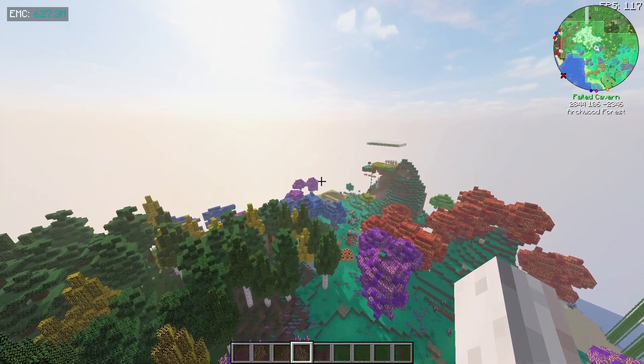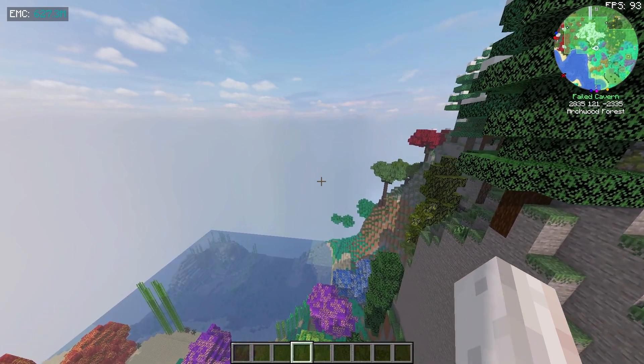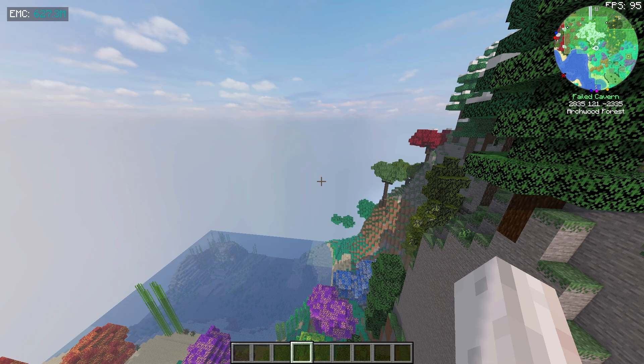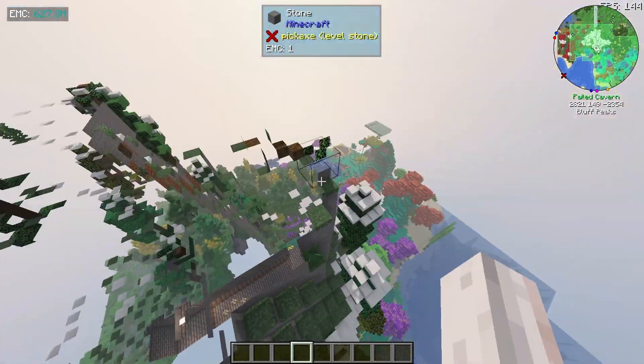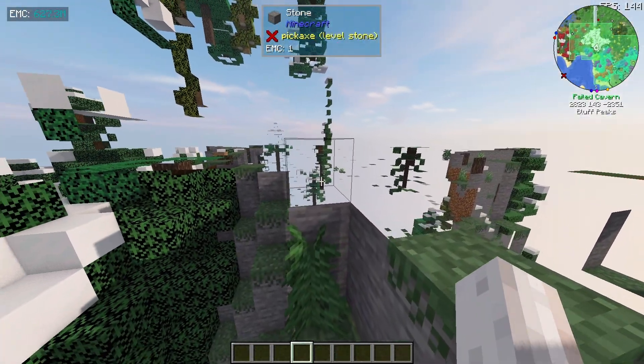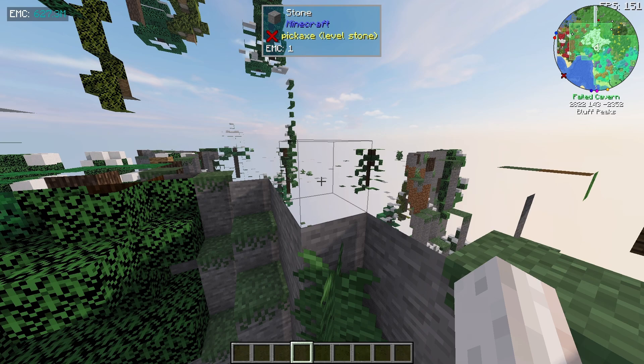In terms of mods, the Distant Horizons mod that allows you to see super far without hurting your frame rate - the day that gets shader support, I think my life will be complete. I've also noticed above a certain y-level these blocks are invisible. I left-clicked that stone and I think I just crashed my game - judging by the freezing and the spinning cursor, that's definitely a possibility.